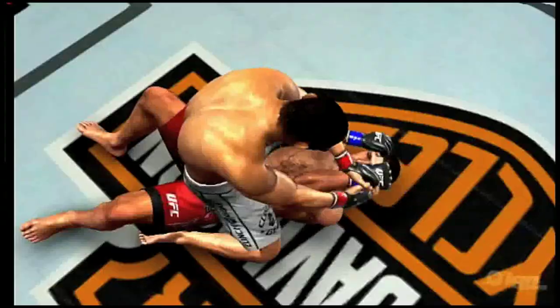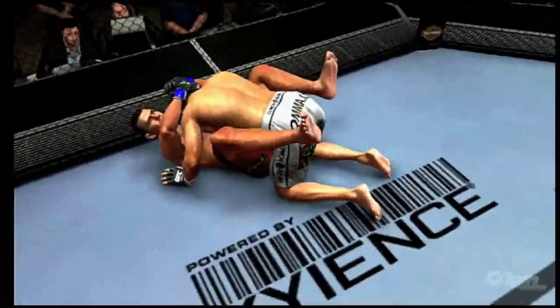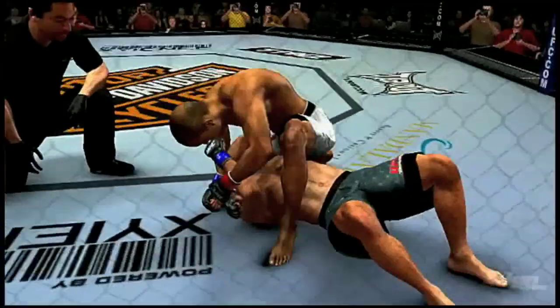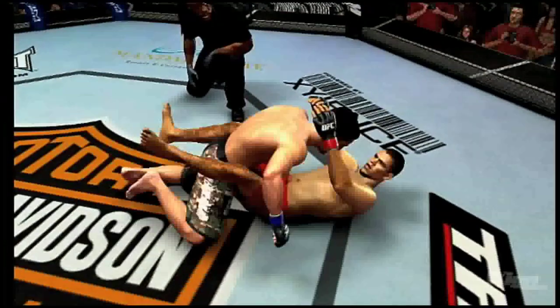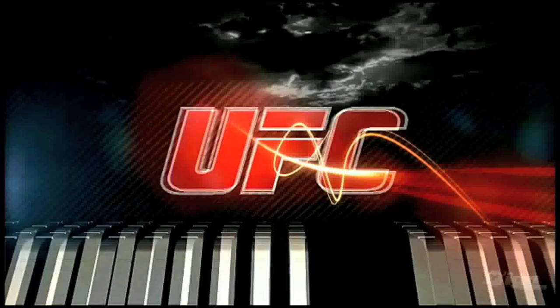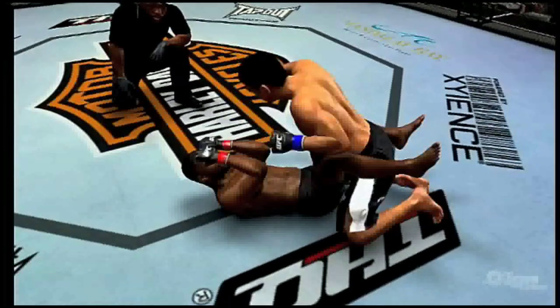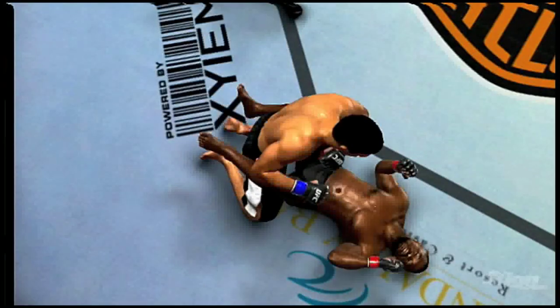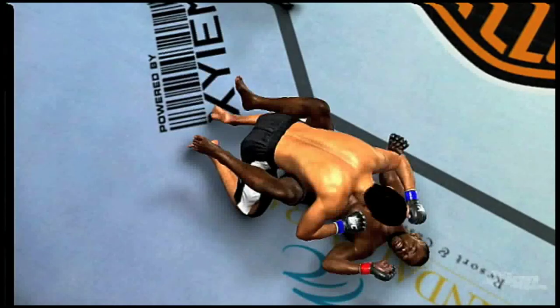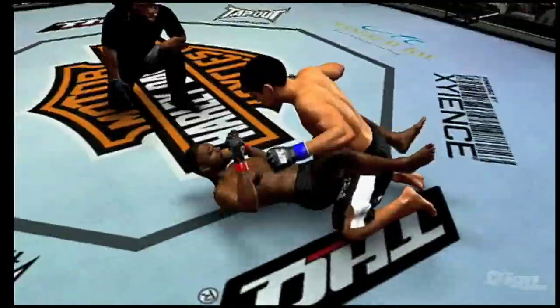Once you learn to leverage your positions, you'll discover a level of depth in the gameplay like you've never seen before. Take the guard position, sometimes called the gateway to the ground game. Rashad Evans is on his back with Lyoto Machida trapped between his legs — either one of these guys could execute a fight-ending submission, but Lyoto has the edge in striking and can bring down a savage series of knockout blows.